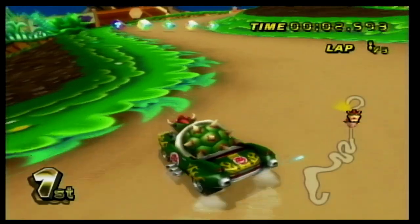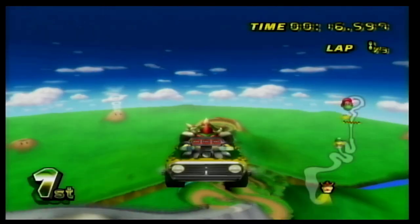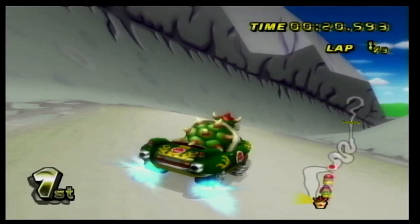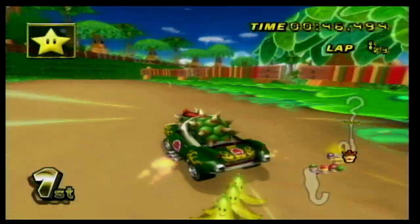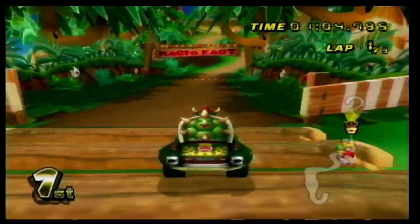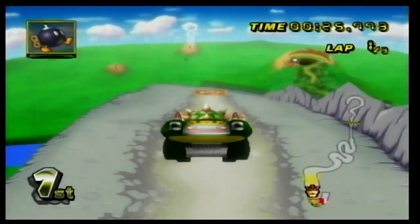Number 9 is GCN DK Mountain. This is one of my favorite courses from Double Dash, and the Wii version is pretty dope as well. This track has you shooting out of a cannon to the top of a volcano — one that has a face, which makes it even more awesome. You make your way down the volcano dodging falling rocks while making very sharp turns. At the end, you cross a bridge to the finish line. What's even more interesting is that there are volcanoes in the background that kind of look like they're blowing smoke rings, which is kind of funny.